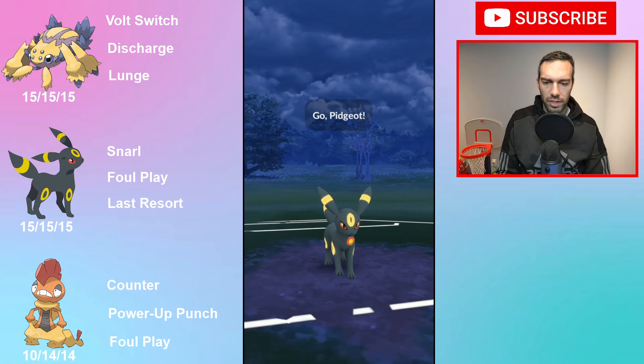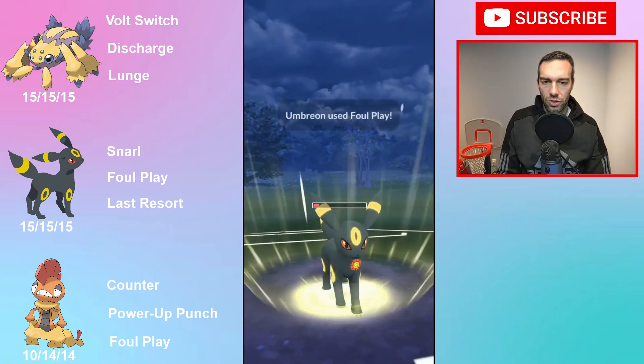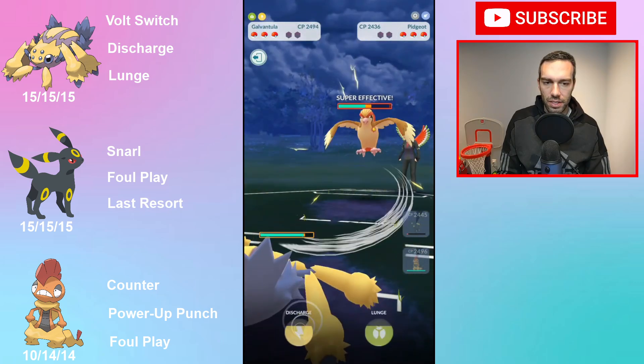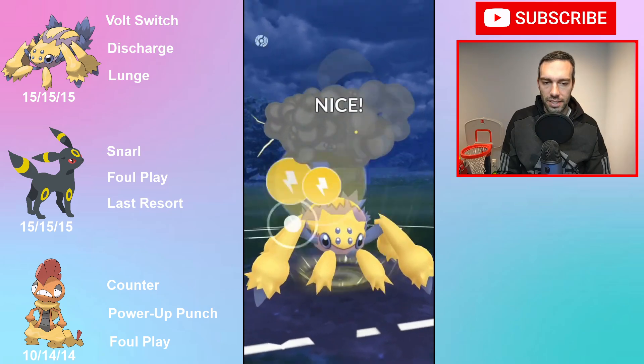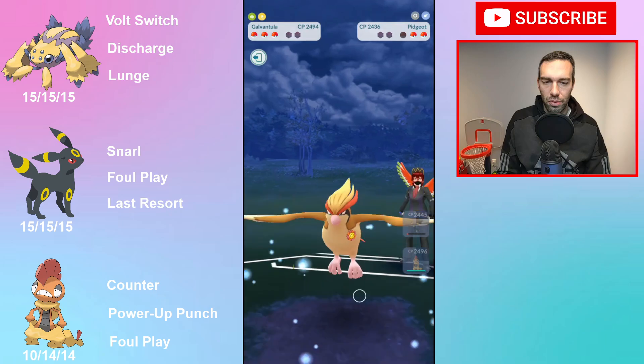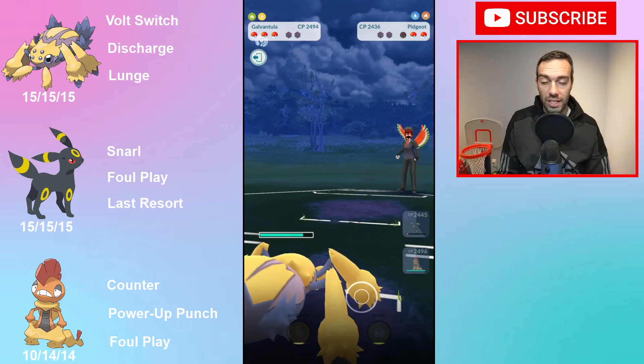So I went two and three with this team. I did one set — you're going to see all five battles here. There are two problems with this team. The first is Galvantula. It's nice against Pidgeot here, but the problem is it's very glassy for a level 50 Pokemon.